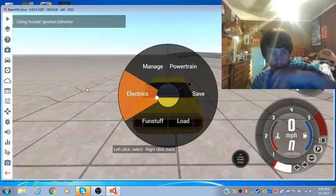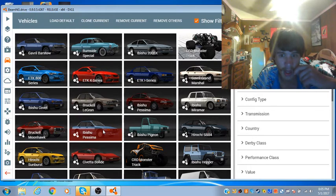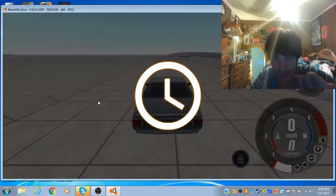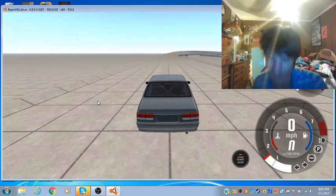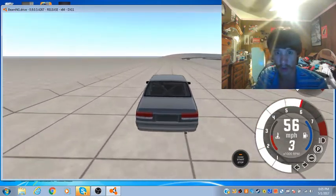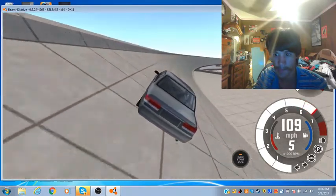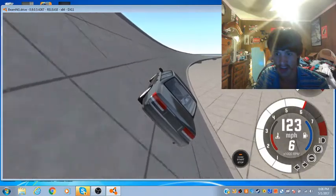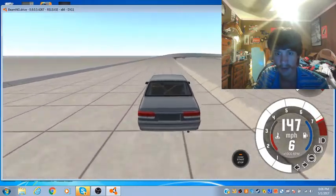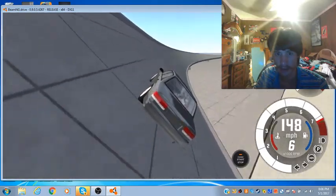Anyways, let's move on to our next car in this video, which is the Abishu Pessima Gen 3 race version. Now you can really come off the corner and lose control — this thing is much easier to get out of control with. I'll show you in a few seconds when I get up to speed. This thing goes pretty much the same speed as the Moonhawk — about 150 miles an hour and that's it.